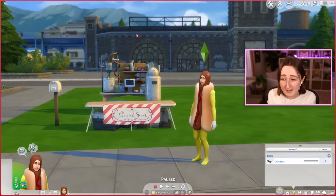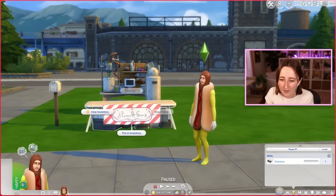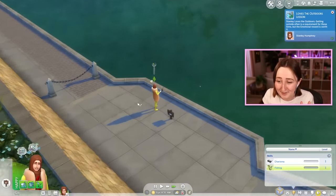So here's the plan. We've got our sim, Stanley Humphrey — he's got zero simoleons and a basically empty lot. The idea is that we're gonna try to make all of our money today by fizzing juice and then selling it on this little table. Alright, let's just get started.